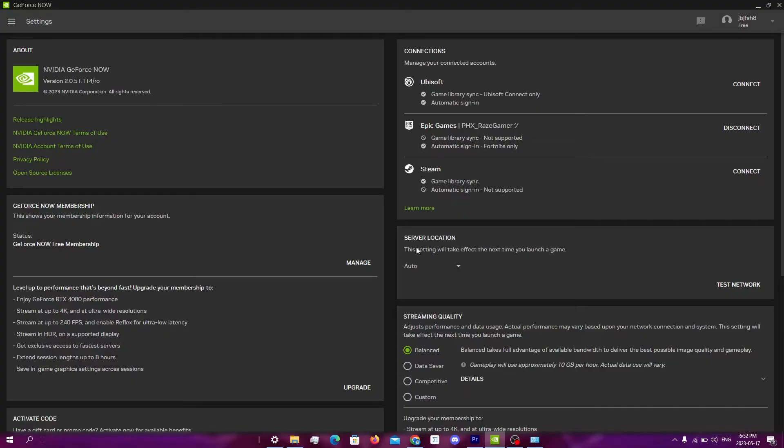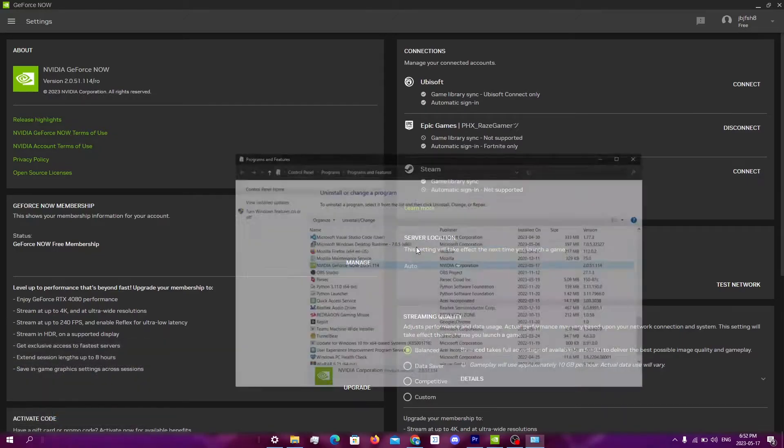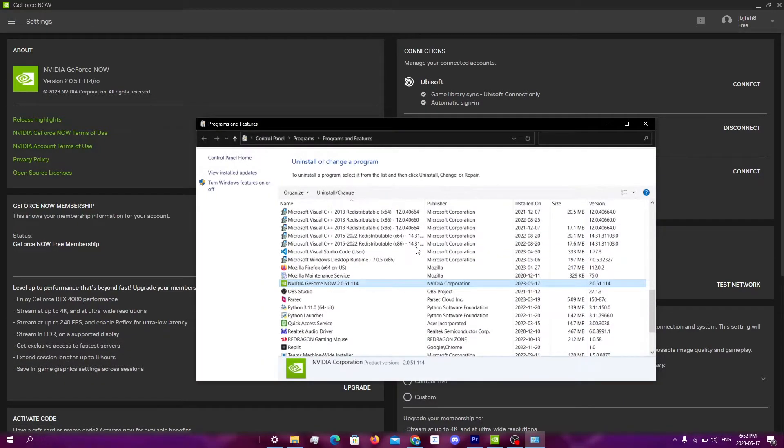The next thing you can do is try to uninstall GeForce Now. You can do this by holding the Windows key and R at the same time, and then type in appwiz.cpl. Click enter, scroll down, click on GeForce Now, and then click uninstall/change, and follow through with the steps to uninstall. Uninstalling is important because it allows you to get the latest version of GeForce Now as well.